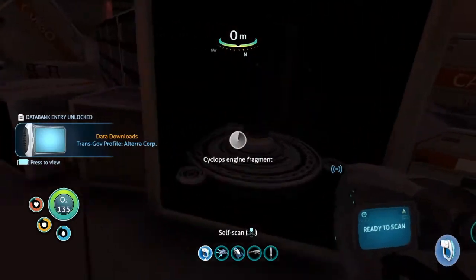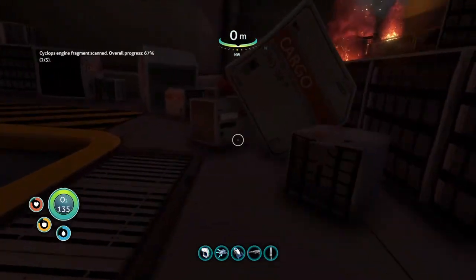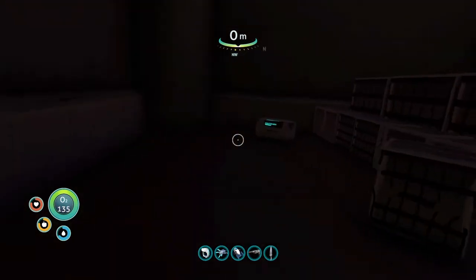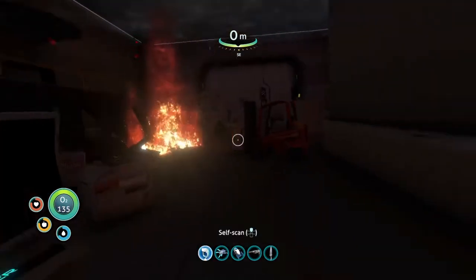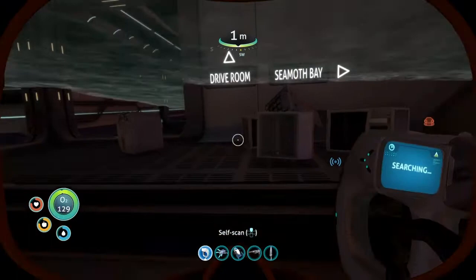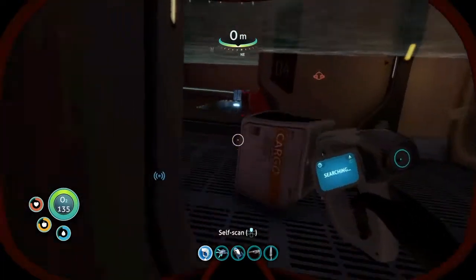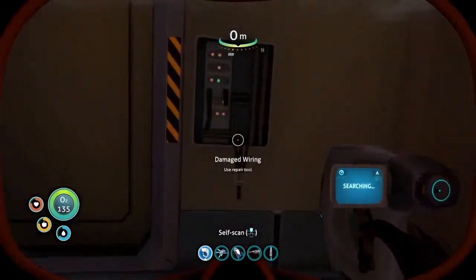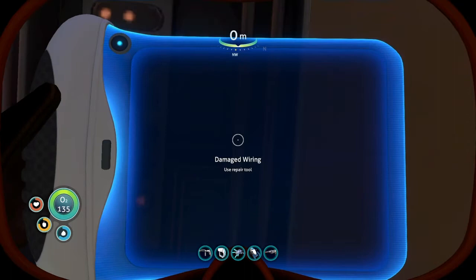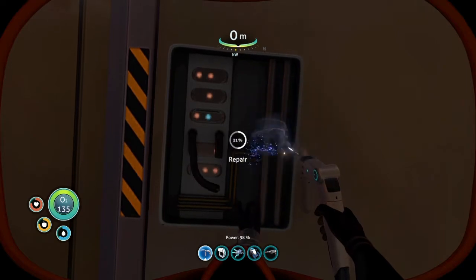Alright, let's keep moving. Cyclops Engine. Anything over here? Doesn't look like it. Got some nutrient blocks. Let's go - we got food and water. We can live on the Aurora, dude. So we have the drive room, the Seamoth Bay. We got a box, stuff - I like the stuff. We have a repair tool with no battery. Thank goodness, we got batteries. I was super worried - I thought I didn't have a repair tool.